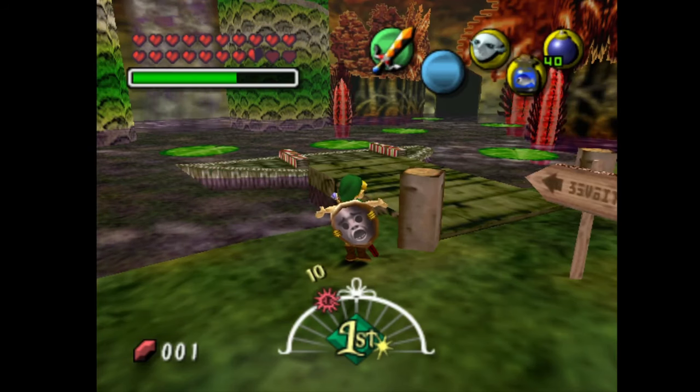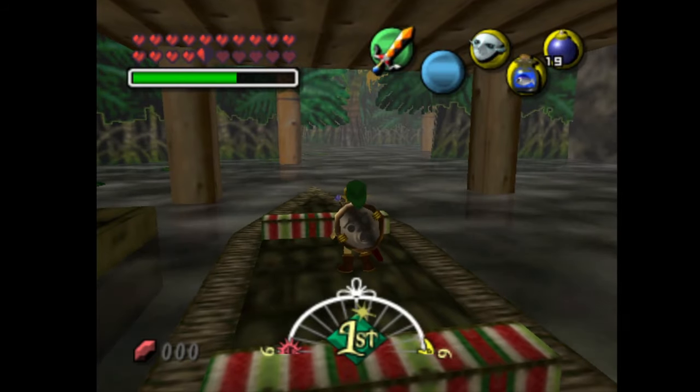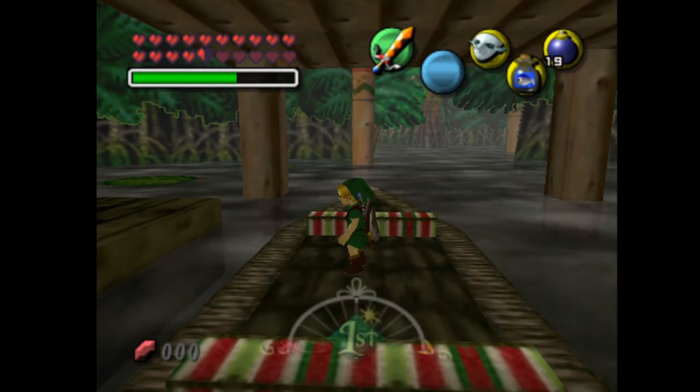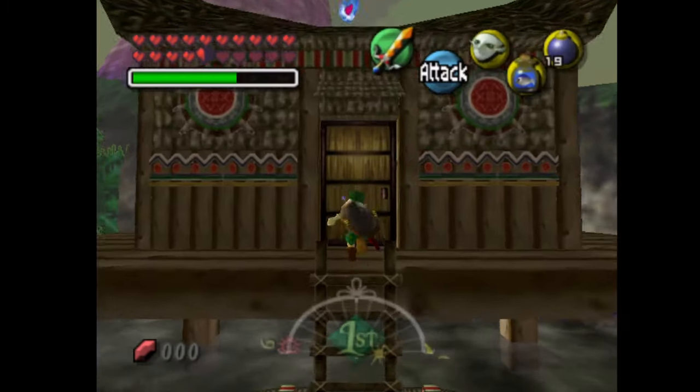For reference, here's a clip showing Link falling off the same ledge in the loaded area. Once you're in the state where you have bow on B, eventually Link will die from the damage from the floor. When you respawn, you will be human Link because the game always turns you human when you die — as long as you have the Deku Mask — but on Zora's B button you'll still have the bow.